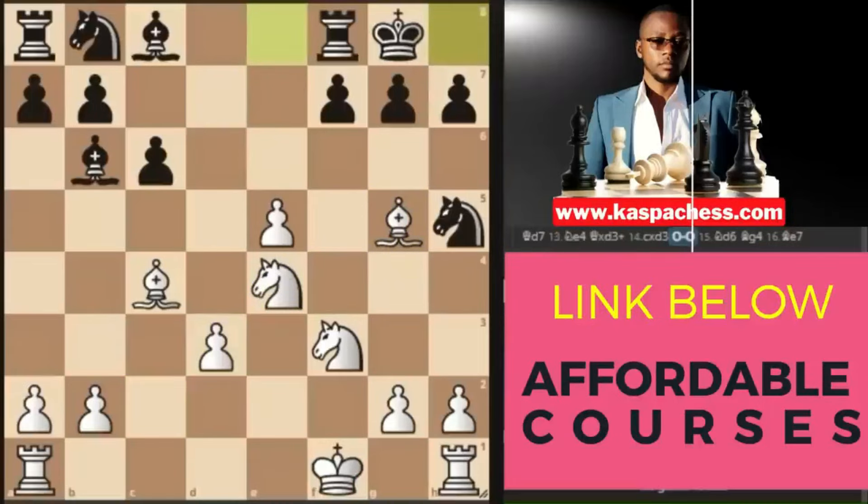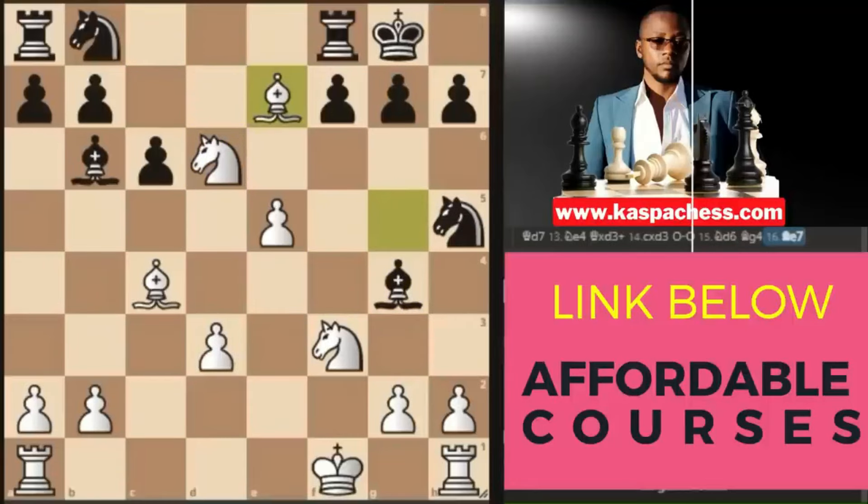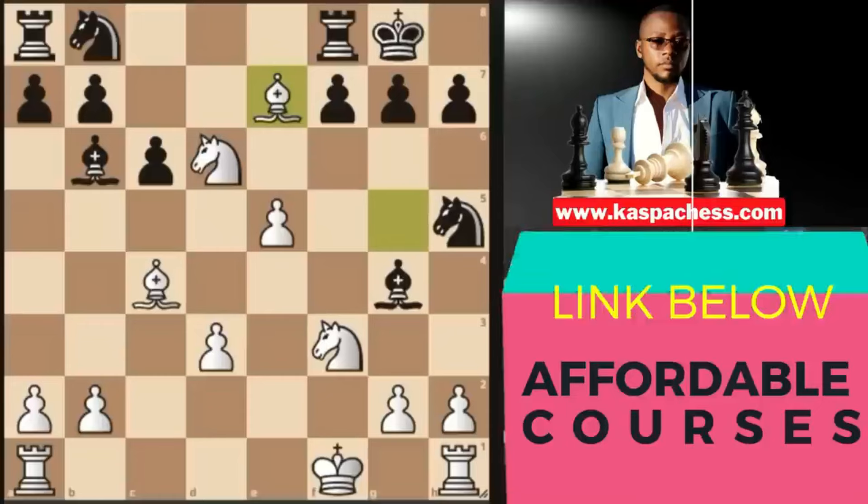The best that black can do is call for a queen exchange, after which you accept, let them take, take back with a pawn. Even if they castle, threaten the light-squared bishop so that after taking the bishop, you can play pawn to g4, trapping black's knight on h5. Even if they play bishop g4, you can walk away with a major piece and be an exchange up with a superior position.